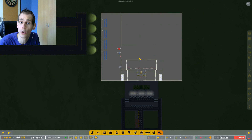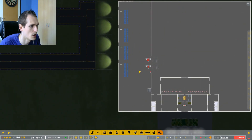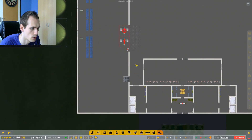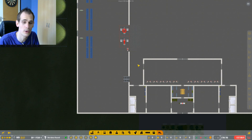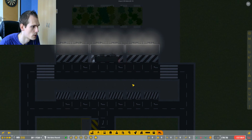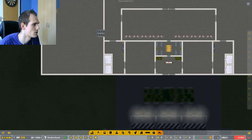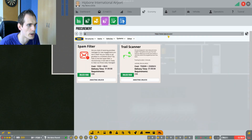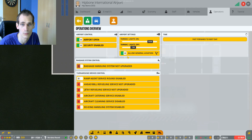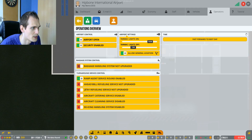We will now fast forward because I hope my staff will actually come in, and I hope there will be no bugs because people have been saying there are some bugs with the pathing which might bring some issues. That's our first batch of employees - yep, it is. So we now have to open up our airport. Operations - airport is closed, airport is open, security is enabled. We will allow general aviation - we don't have a stand for them, but we'll allow them if they want. We do a ramp service round and that's all good.